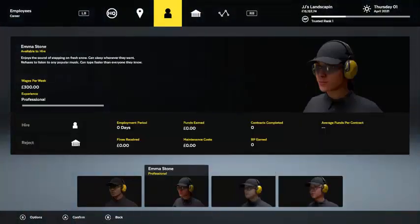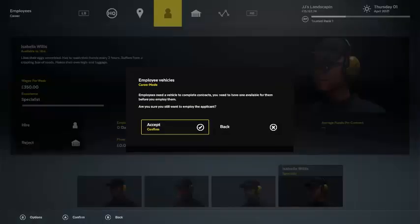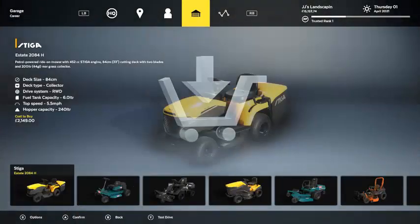We got four employees technically — two professionals and then two specialists. I'm going to choose one of the specialists, so we'll do this one. $350 a week. I need to get a vehicle, which I was going to do anyway. So let's go shop.